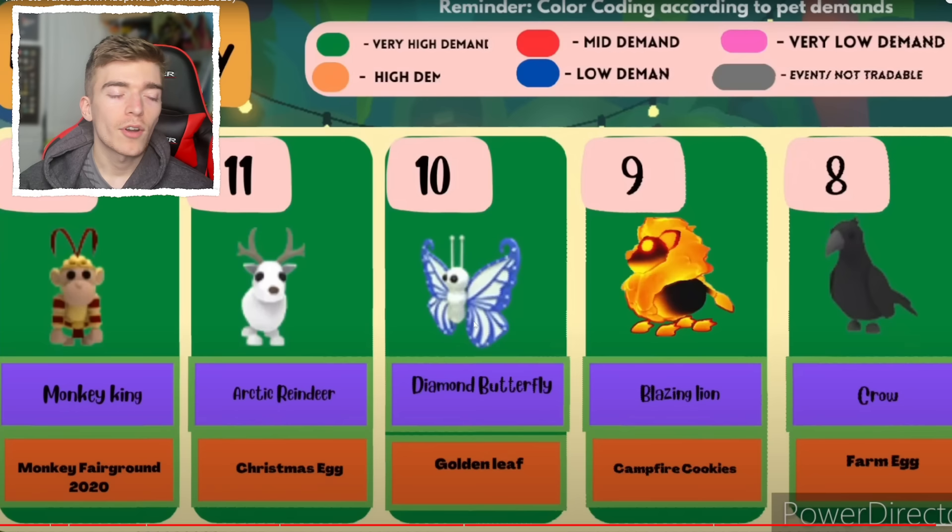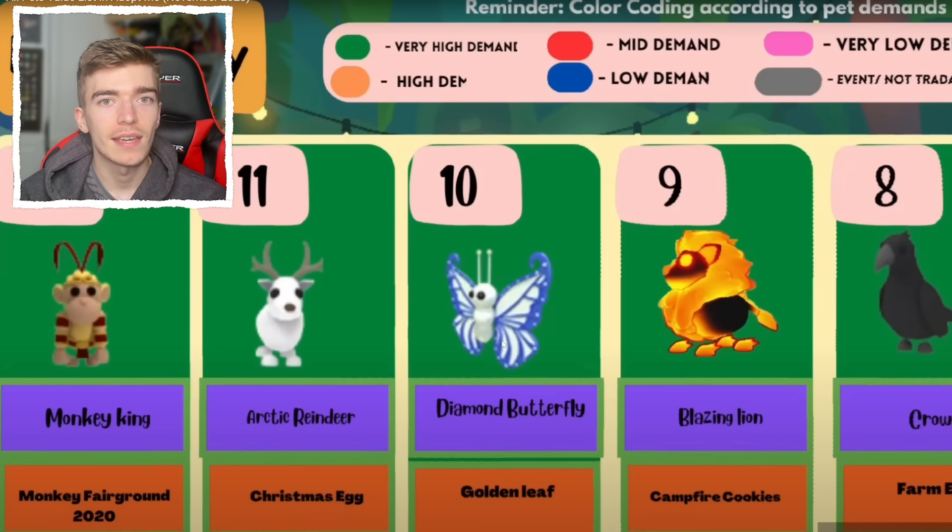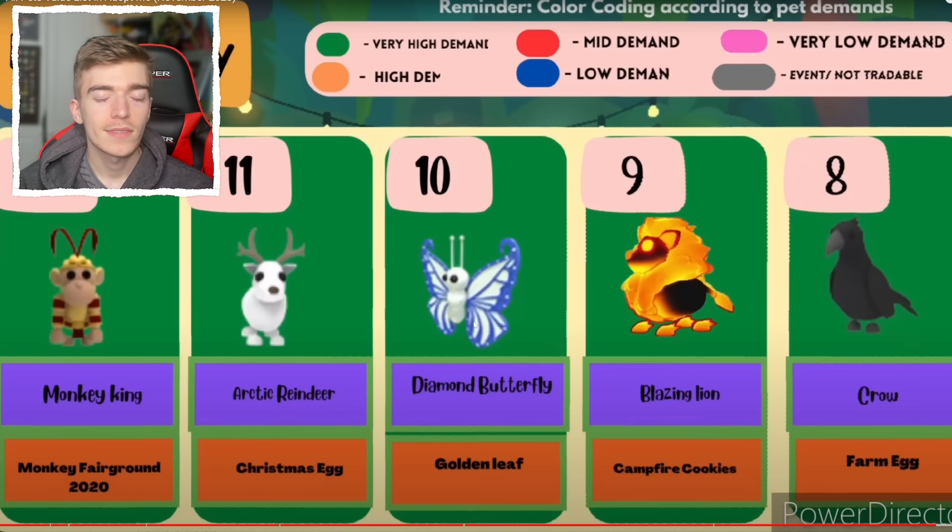1 in 10,000 sounds terrible, basically impossible. But say you do it every day for 10 days — your odds improve from those cumulative attempts. You can't just go and magic up an Arctic Reindeer — there's no way to travel back in time to the Christmas egg. Compared to the Blazing Lion, which you just need to be lucky for, there is no skill involved.